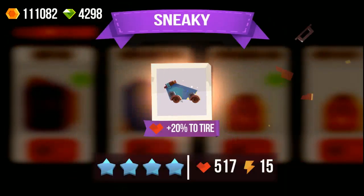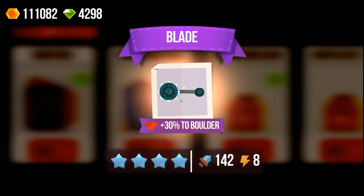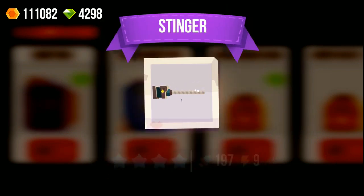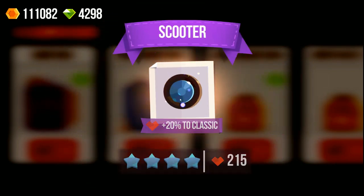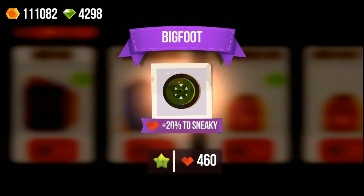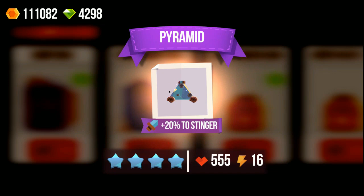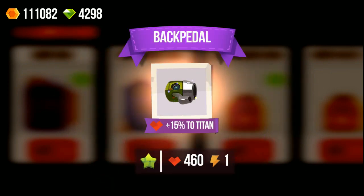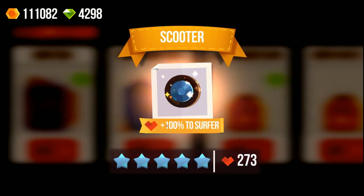So the first one is a Sneaky, a Blade — pretty useless Blade — a Tire, and a Drill. Really wondering what the Legendaries are gonna be. You get two Legendaries, at least, in each giant box, so let's wait and see what we're gonna get. We have a Booster — a green one — and a Roller. The car I'm using right now has like 1100 health and 600 damage. So let's see in the end of the video how good my car is gonna be.